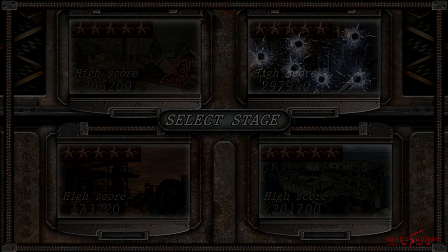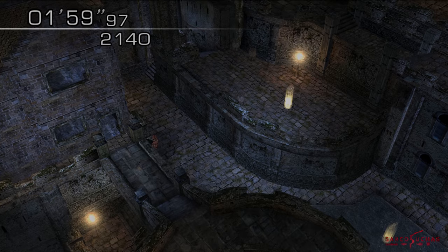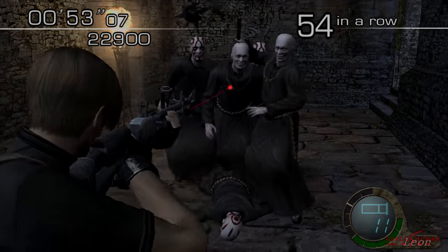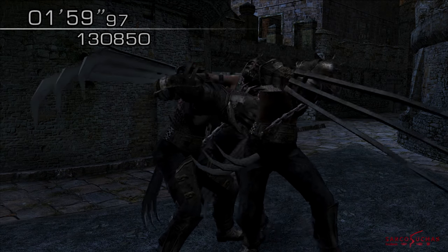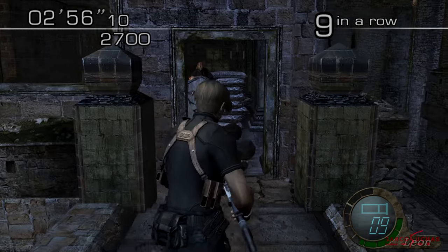The next stage is Castle. I personally think this is Leon's hardest stage, but given that there are 348 enemies here, it's literally a case of just keep killing and keeping the combo up until time runs out. The main problems Leon has on this stage are the archers and the Garadors. Fear not, however, as these problems are easily solved in various ways.